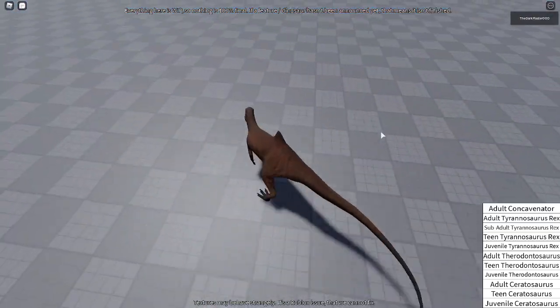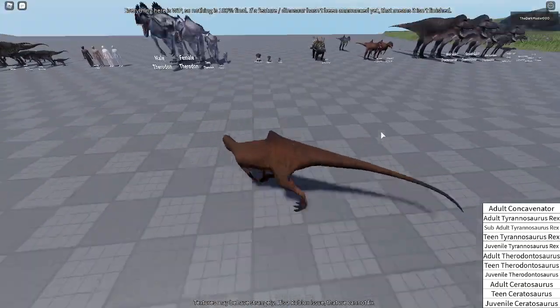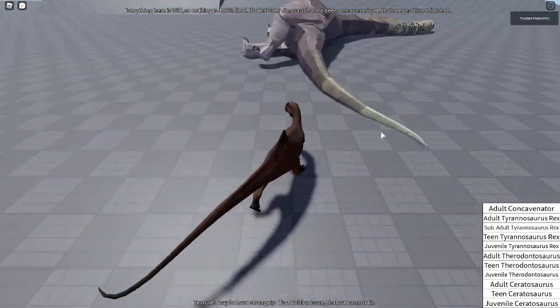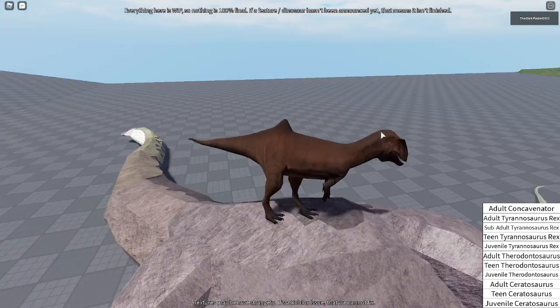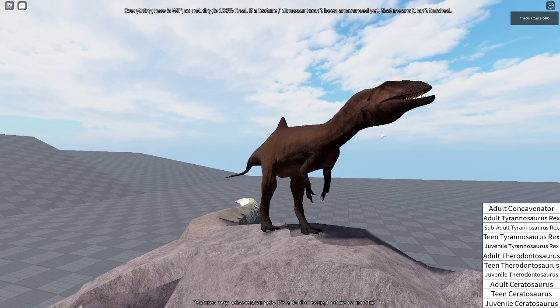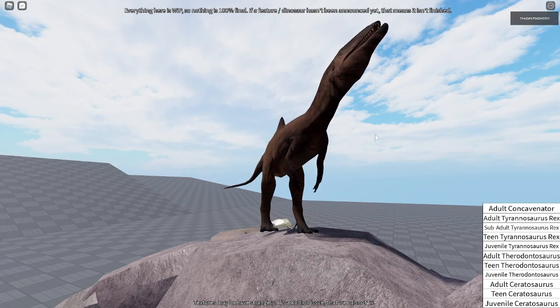Concave Nitor is still fast — I think they buffed its speed by a bit. It should be faster than Teen and Subrex. This is the eating animation; I'm just going to show you guys all the animations again.